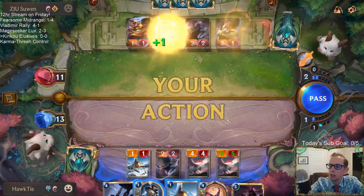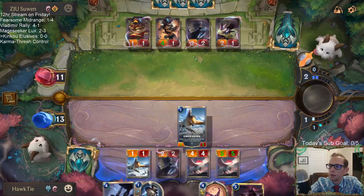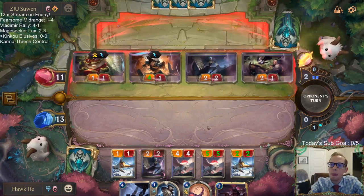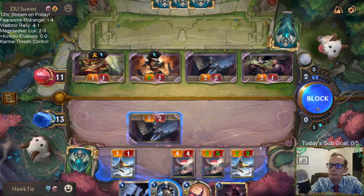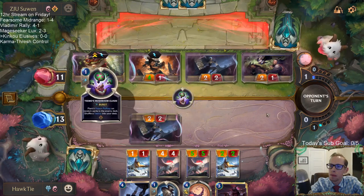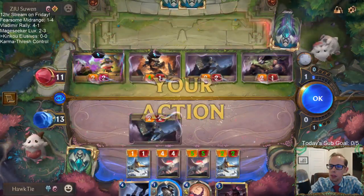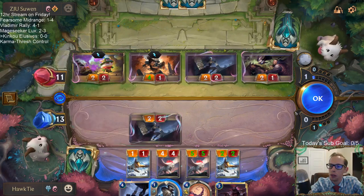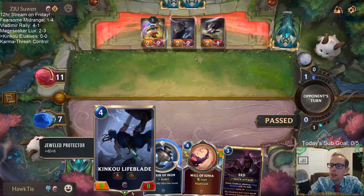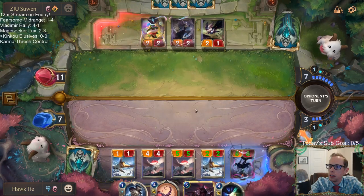We can get an even bigger Lifeblade — even bigger Lifeblade. That's pretty good. We're going to have 24 Mushrooms. It's all about this Lifeblade though — none of these things my opponent is doing matters if our Lifeblade stays alive. This Deny is such a great draw; we get to protect it from Will of Ionia.